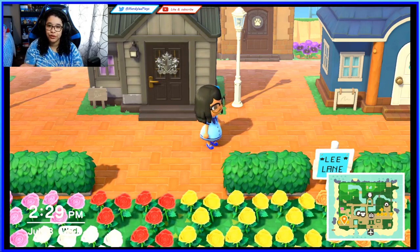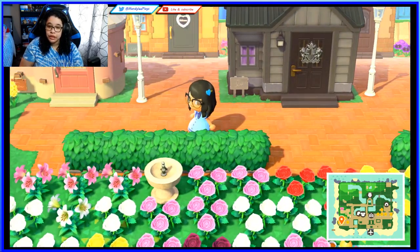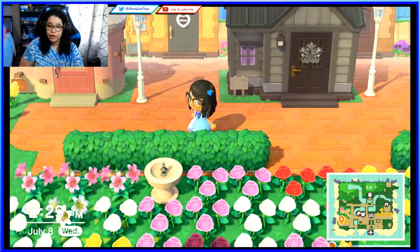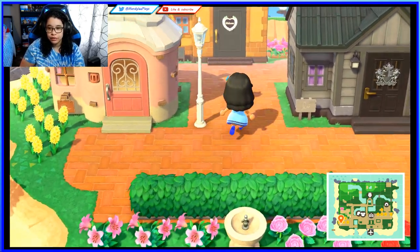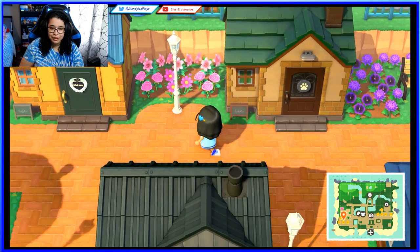Here we have some houses. I wanted to go with a more city feel — cramped together with a community kind of vibe — so the houses are very close to each other. I like it like that, and I put some flowers next to each house to make it a bit more pretty, along with some lampposts.